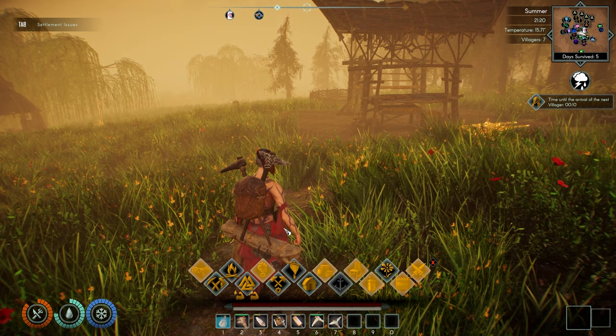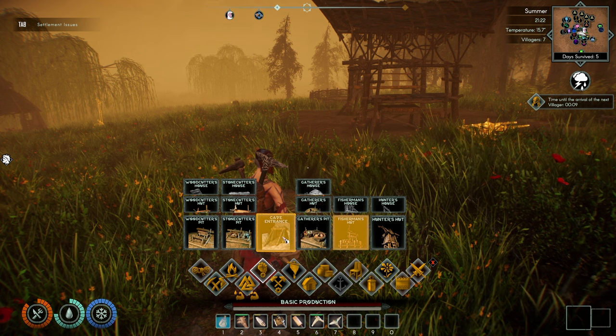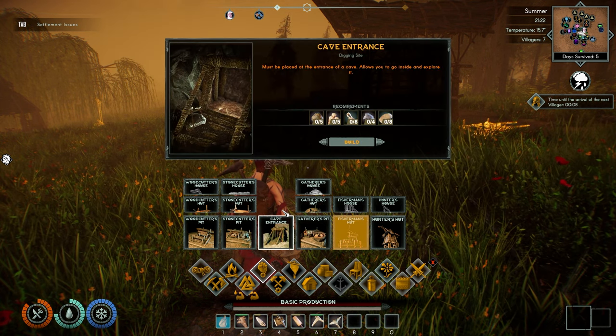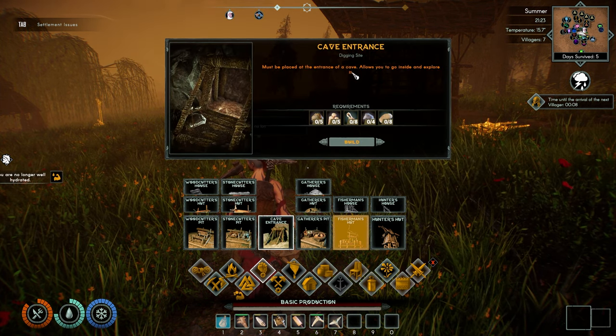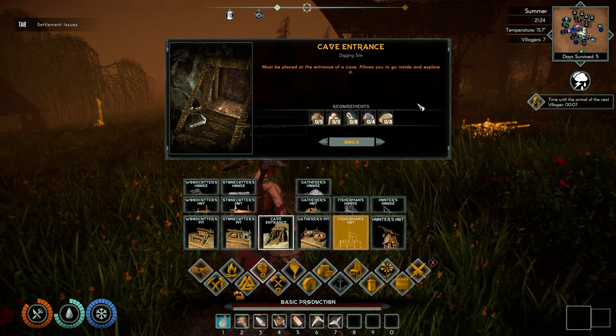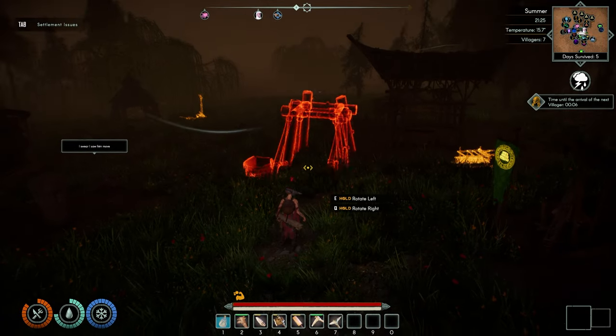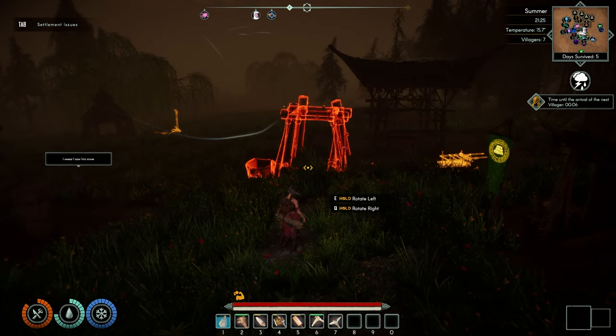Let's see what else we need to build. The cave — let's talk about the cave entrance really quick. We click on this — it must be placed at the entrance of a cave. It allows you to go inside and explore it. So if we build it, we can't build it anywhere — it's got to be next to a cave.